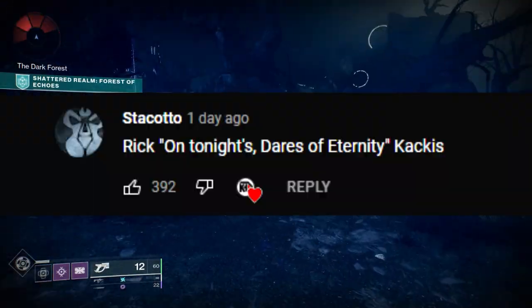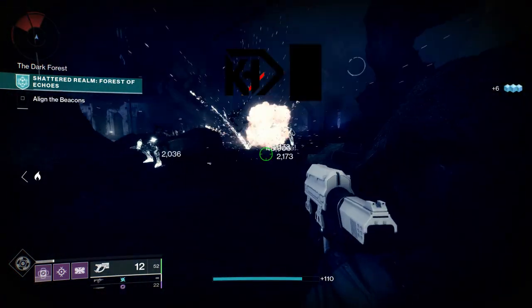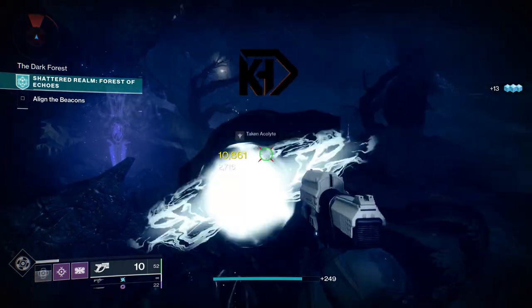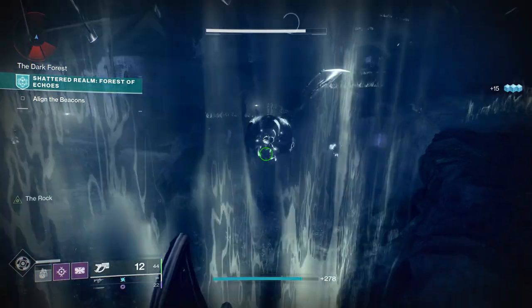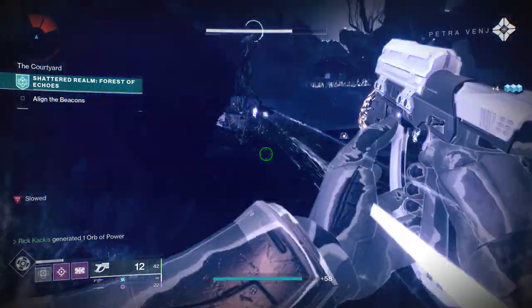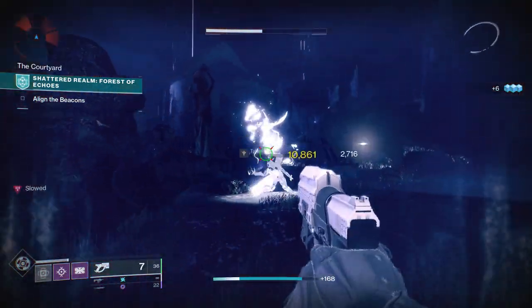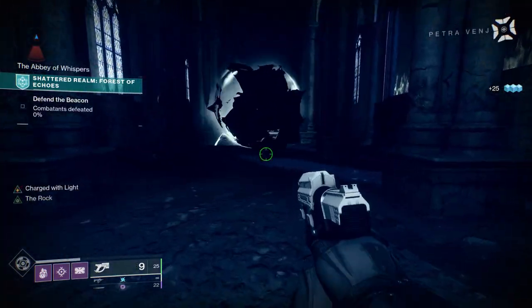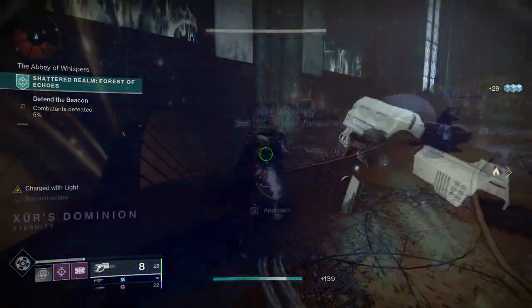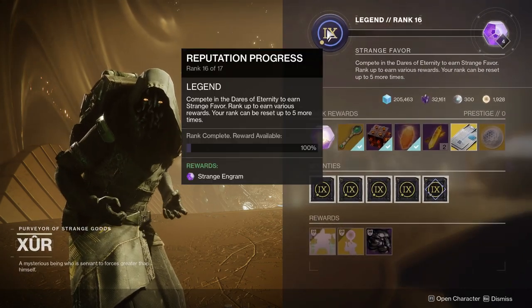What is up guys, it's your boy Rick. Today we are going to be showcasing the brand new exotic catalyst for the brand new exotic sidearm — the Forerunner — just added to Destiny 2 with the 30th Anniversary update. We'll be talking about how to get this catalyst as efficiently as possible and what it actually does. First, in order to acquire this catalyst you need to be rank 16 in Dares of Eternity.